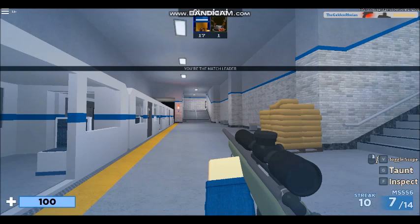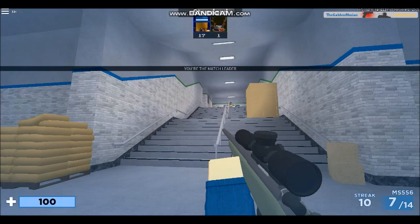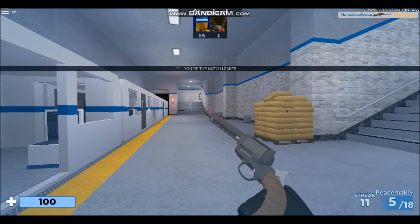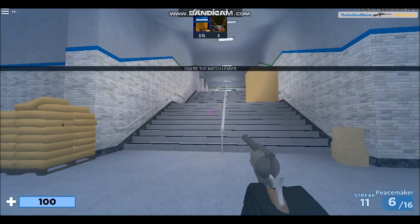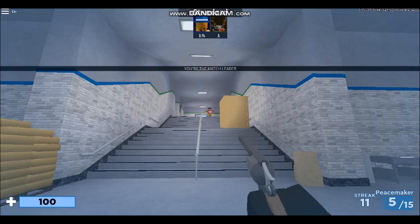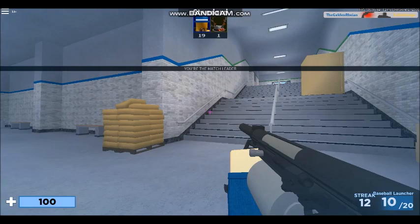Here's a sniper — if you hit V you can scope in, that's what V does. I usually right-click to scope though. This sniper is not one of my favorites. You click to reload and kick them all out. There's another gun where you swap the whole magazine out. Also if you spam V it will do a rapid fire thing. Here's a baseball launcher — I don't like this one a lot, it's kind of hard.